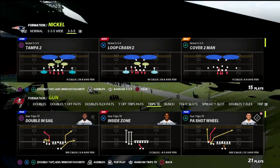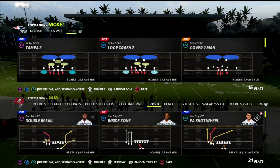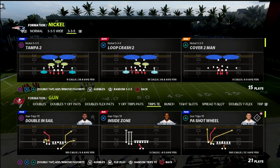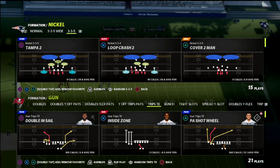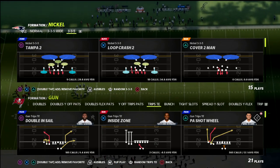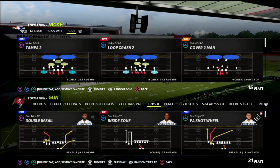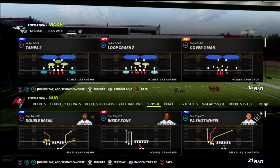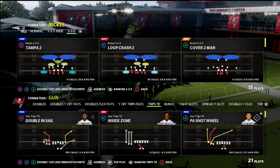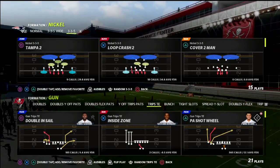If you enjoy the Trips Tight End breakdown and you want to learn more about this offense, I have a full e-book in my Patreon membership. The Patreon gets you access to every Madden 22 offensive and defensive e-book — right now we have 18 e-books. You'll also get access to any updates and new e-books released while your membership is active, all for only $10 a month. We update those guides probably once or twice a week at the least.